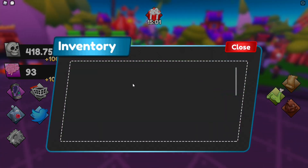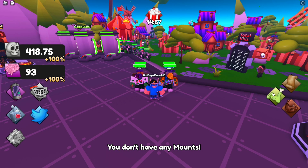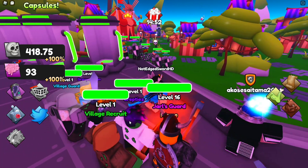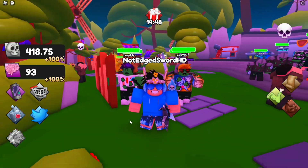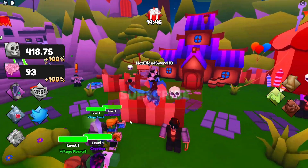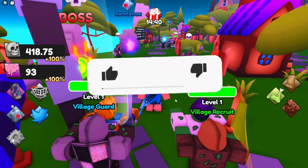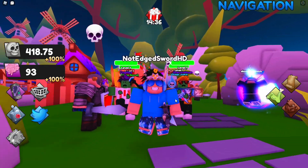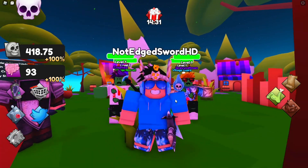So yeah guys, that's all the working codes in Roblox Zombie Army Simulator, Circus Town Update and New Event Update. Remember, if this video helped you out, make sure you like and subscribe to my channel — it helps me out. Bye guys, thanks for watching, see you in the next video, bye.